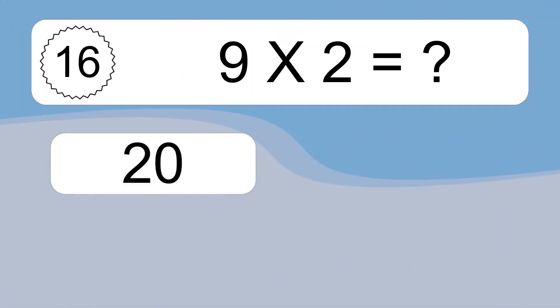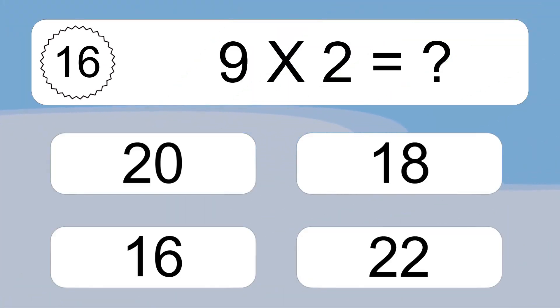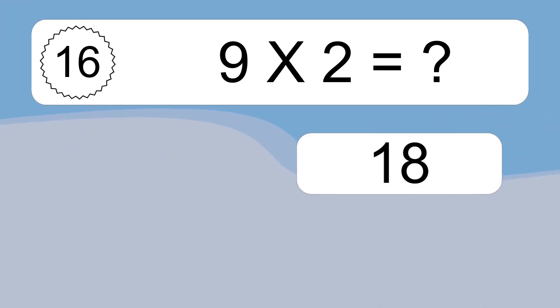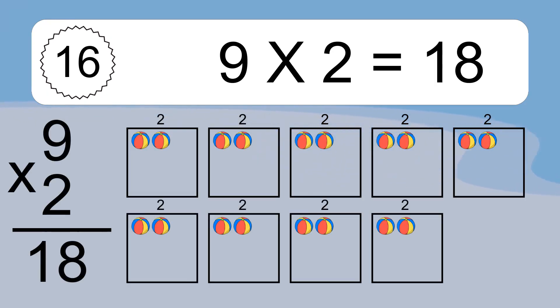9 times 2 equals what? 9 times 2 equals 18. We have 9 boxes, and each box has 2 colorful balls inside. If you count all the balls in all the boxes together, you will have 9 times 2 balls. This equals 18 balls.